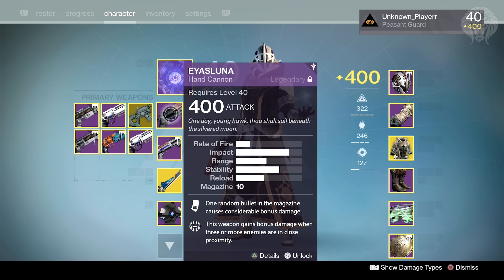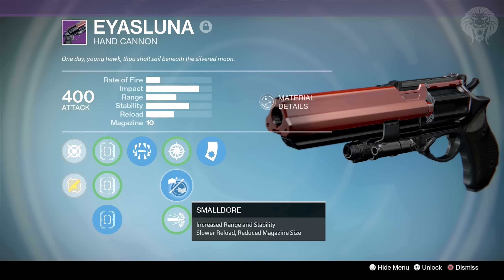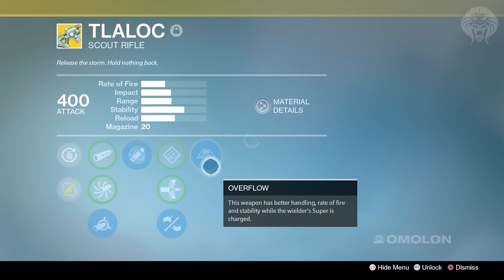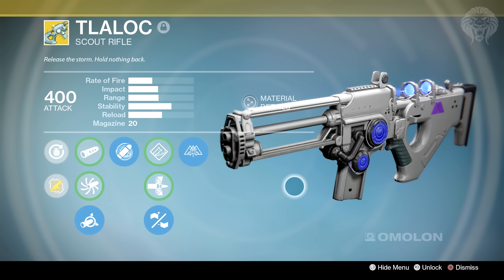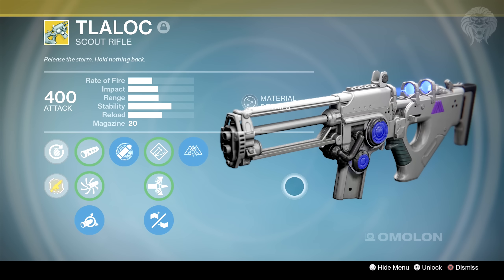Now into my primary weapons — you'll notice most of them are hand cannons, and there is a reason for that which I'll get into later with my armor. I've got the As Lunar here which is probably my best-rolled one — pretty solid weapon even though it doesn't have that much range. It's got Small Bore and also Luck in the Chamber for those two shots, so still a pretty good weapon. I've also got the Talalok, which I think is still one of the best weapons in Destiny — so powerful but very underused.